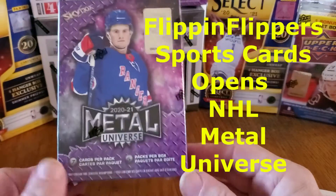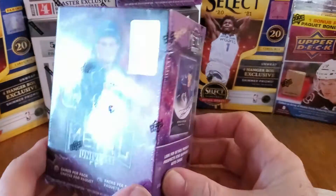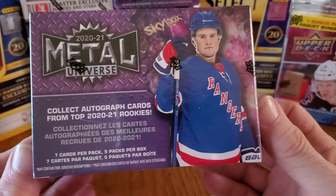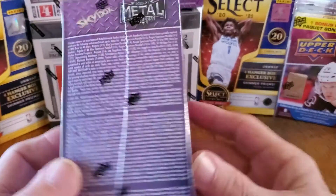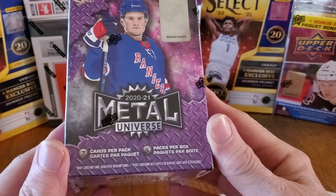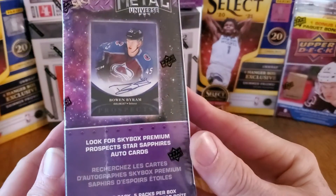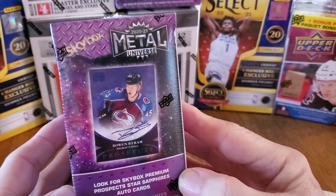Hi folks, it's Grumple back and a little unexpected — I had a couple of hockey blaster boxes I bought a while back. I was looking on the YouTube page and saw the last couple of packs of hockey got a lot of interest, so I thought I'd open them up. This is 2020-21 Metal Universe — seven cards per pack, five packs. We'll look for the Skybox premium prospect Star Sapphires auto cards. Boy, wouldn't that be cool?